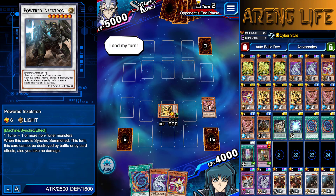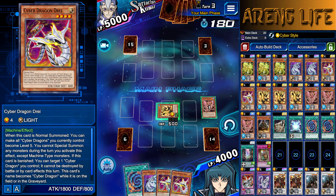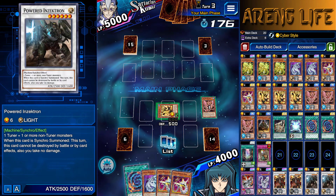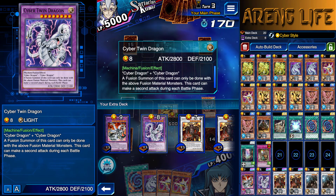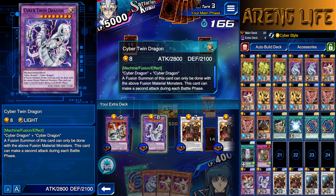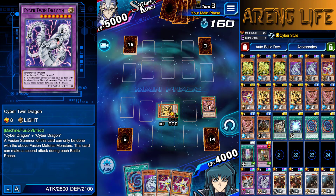He's about to end his main phase. He just ended — I should have synchroed. So he's got 5,000 life points. I guess I'm going to have to check — can he just attack twice in general? Because I've used him to attack monsters but I'm not sure. Cyber Twin can make a second attack. I can literally just game him.